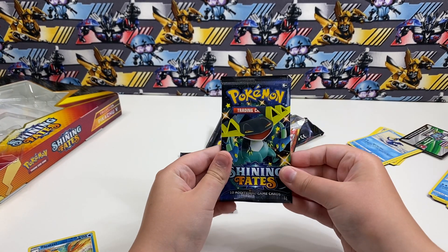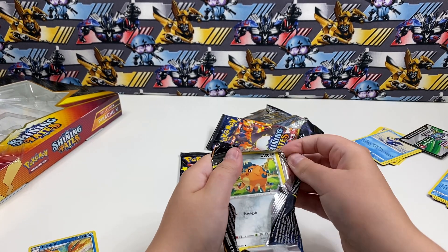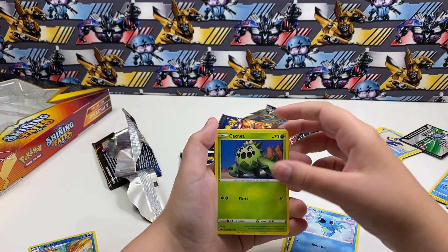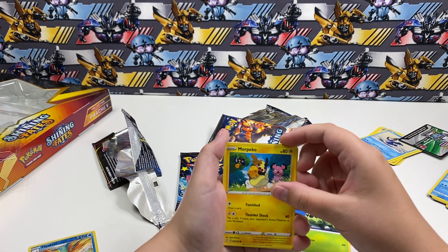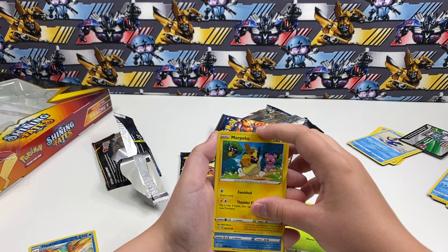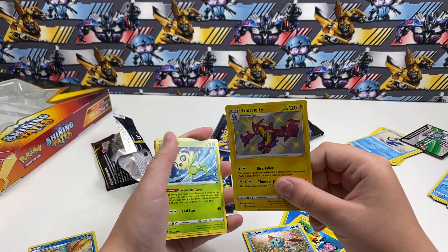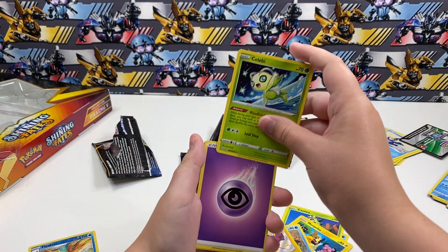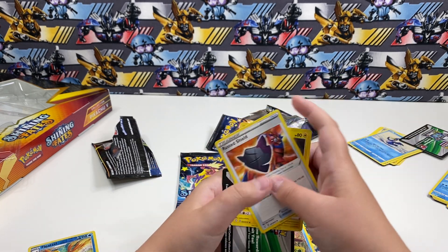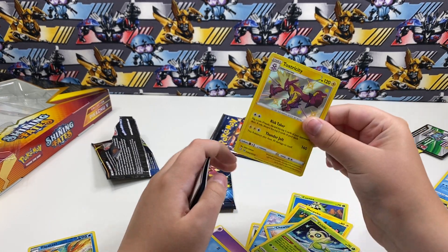Next pack — Shiny Dragapult art. So we got another Cufant, a Horsea. I really like this Pokémon but I forget its name. Pachi— doesn't have that one. Oh! Shiny Toxtricity! I'm really happy with that. Also Celebi, a Psychic Energy, a Floatzel, and a Rusted Shield. And a Rotom. We're pulling some good stuff now. I really like that.